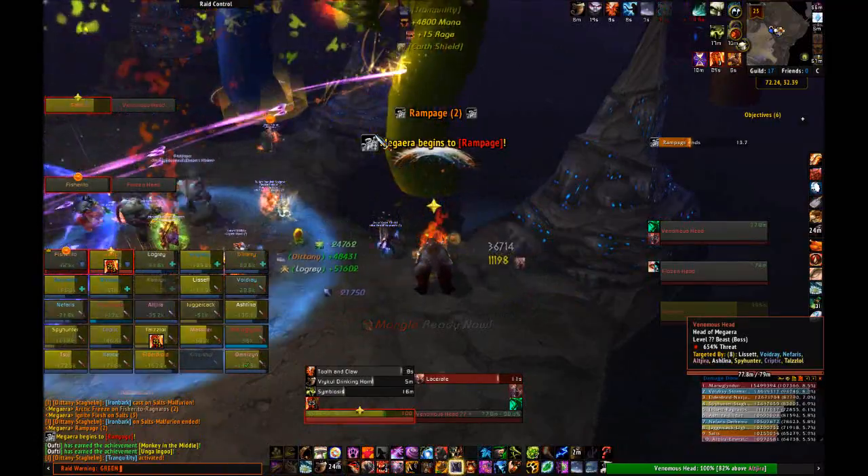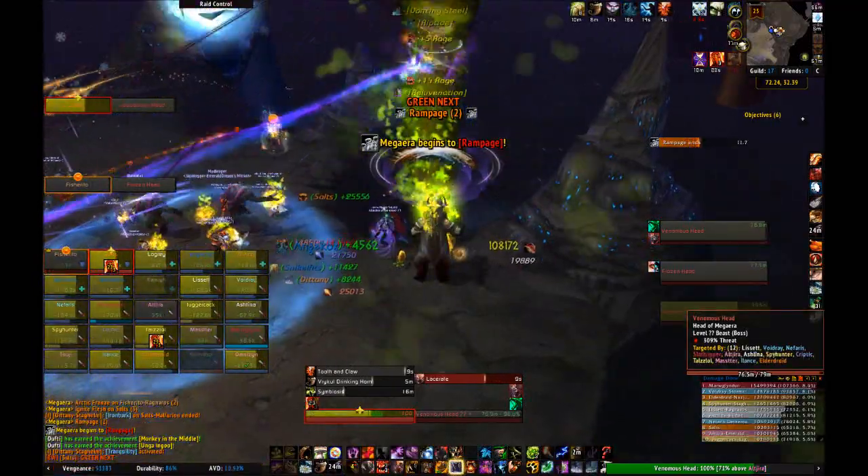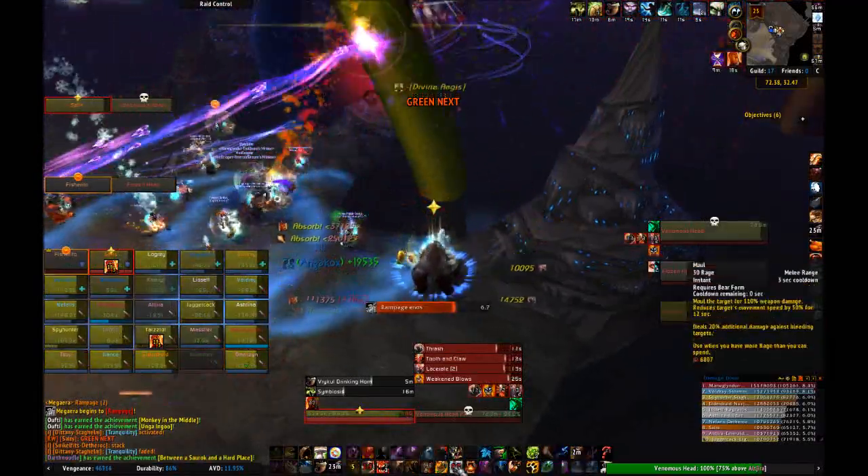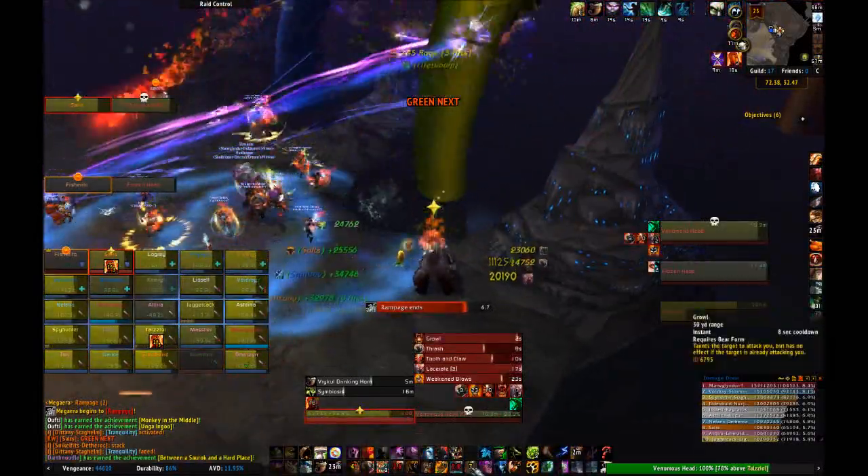A quick note about these moves: if an ice beam hits a fire zone while chasing a player down, it will erase the zone. Additionally, if a burning player runs through a frost zone, it'll erase that zone too.